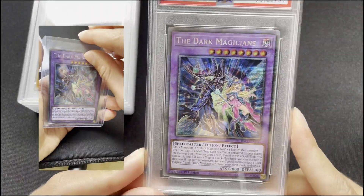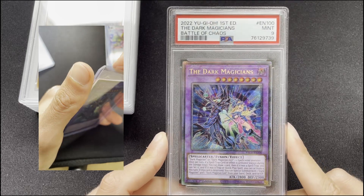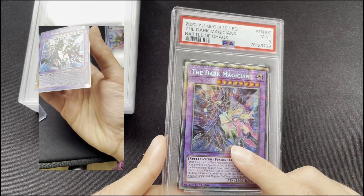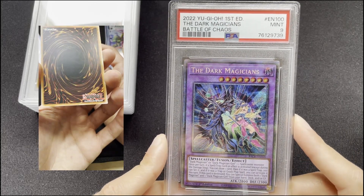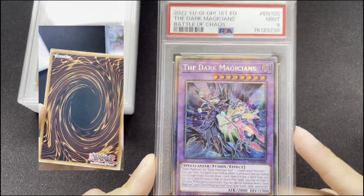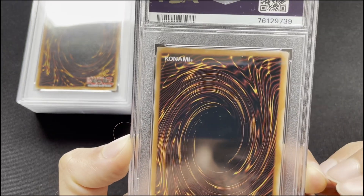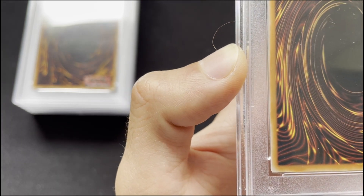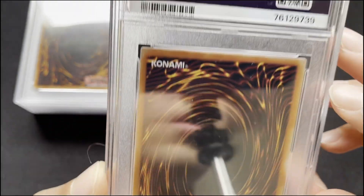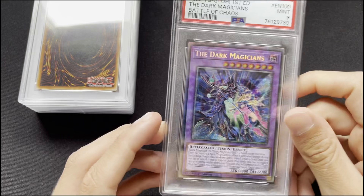Here's the Dark Magician, which I pulled myself back in February 2022 when this set first came out. Me and my friend got a case and opened it - this is also on the channel. We got this on the last box; I was desperate because we didn't find a Starlight unfortunately. This just got a 9. It has pretty good centering for being an EU print, and unfortunately just had some minor widening as you can see - just minor on this side, this is perfect, and some minor widening here.